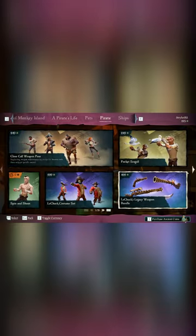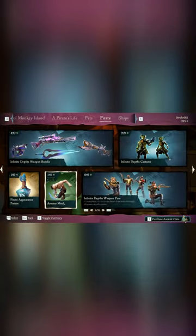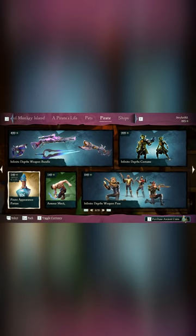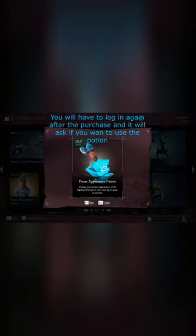You wanna talk to the shopkeeper and browse the catalogue. Then you select the category Pirate and find the Pirate Appearance Potion, which you can buy for 149 Ancient Coins. It will sometimes also be on discount, so look out for that if you don't need the potion right now.